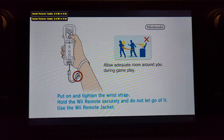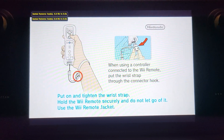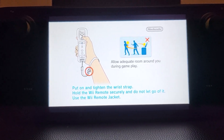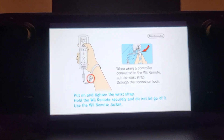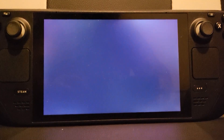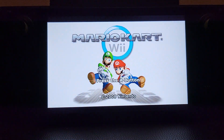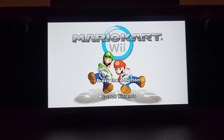The first shortcut is fast forward. To fast forward, you press the Select button plus R2. Let me move the camera back so you can see — that button right there is the Select button. Press that along with R2 and you'll notice it straight away — it will fast forward.